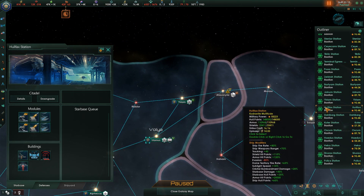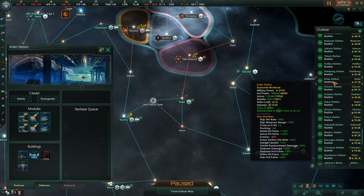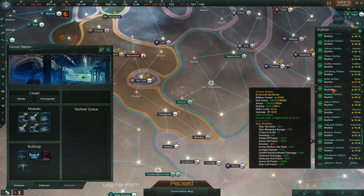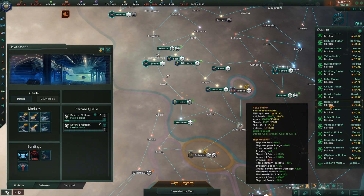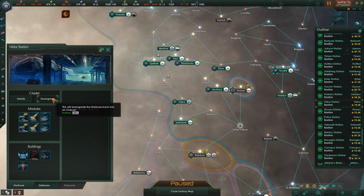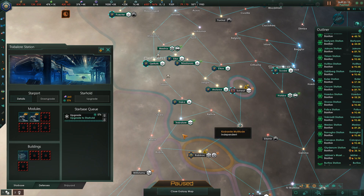Uriam, you're fine. Holfax, you're fine. Dahlberg, you're fine. Coder, you're fine for now - you won't remain that way. Askem, you're fine. Adis, you're fine. Hekka - you're not fine. We're going to downgrade you. Trablor is going to take over those duties.